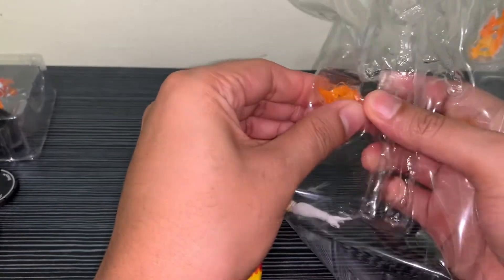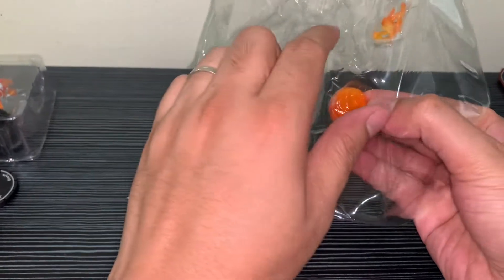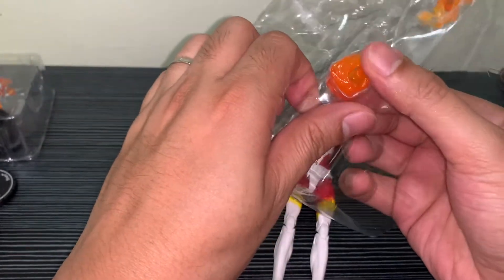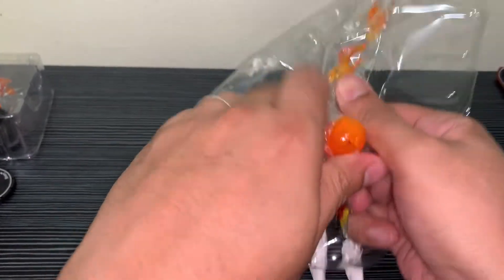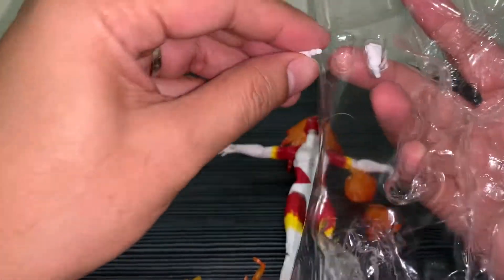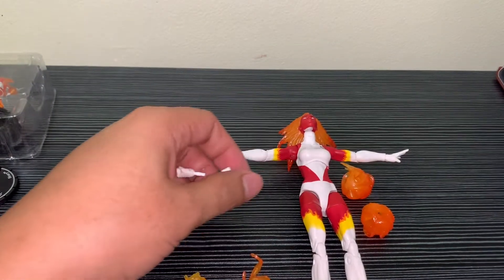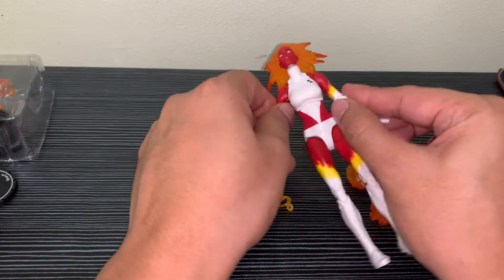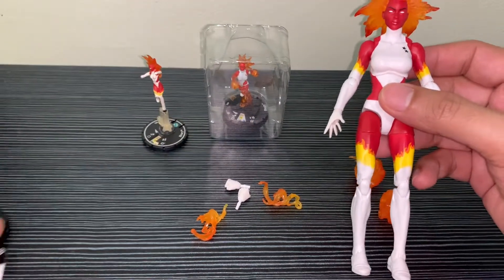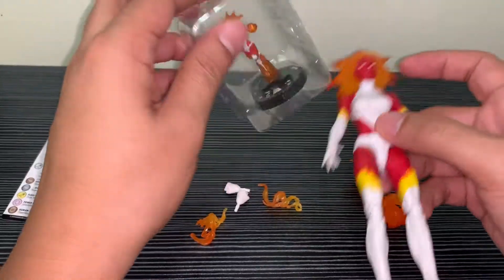Let's take out the fireballs and then the flare effects and flame effects. This should be easier. And then of course the alternate hands. So that's all the pieces we have. And as always, we will try to pose her as one of the Heroclix figures.